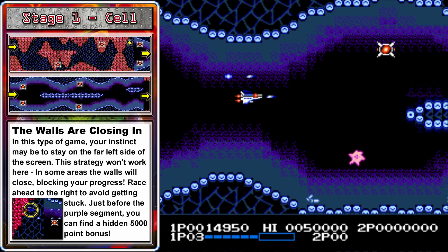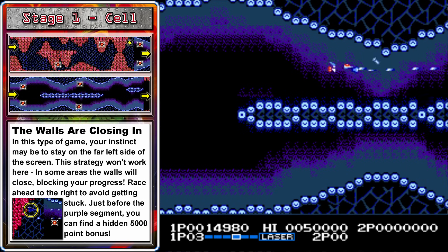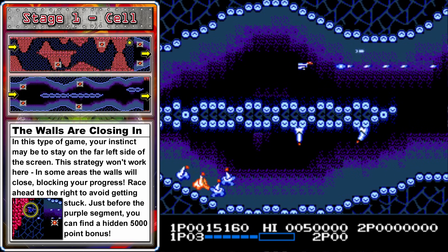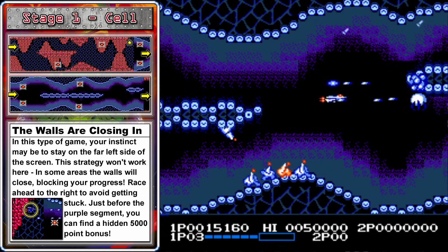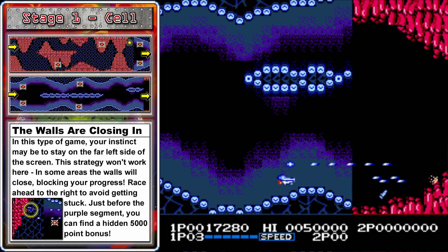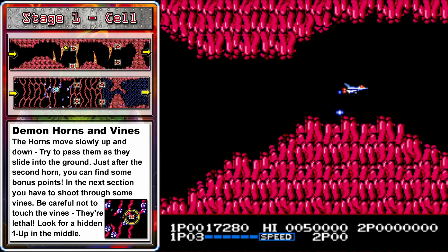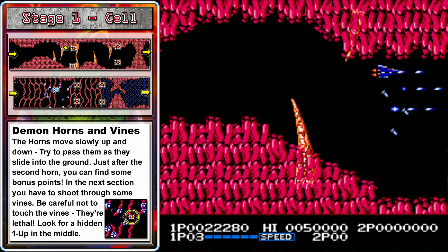Up here we'll be able to clear another orange enemy that drops a pod. This time we'll be able to cash in those pods for our second option, which is the most options we can have in this version. Don't forget that if you die, when you respawn, if you quickly collect your options before they drift off the screen you'll be able to get them back. Although you won't have your laser or missile upgrades anymore, at least you'll have more firepower with the options.